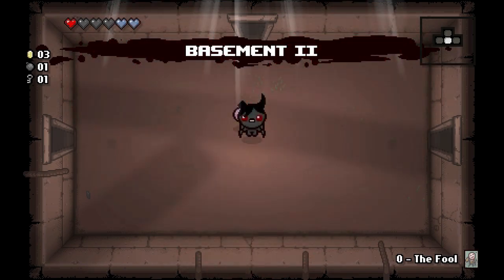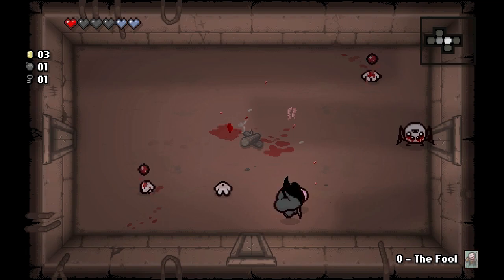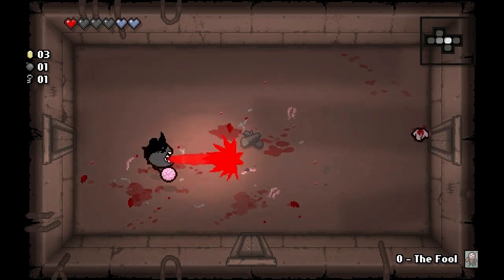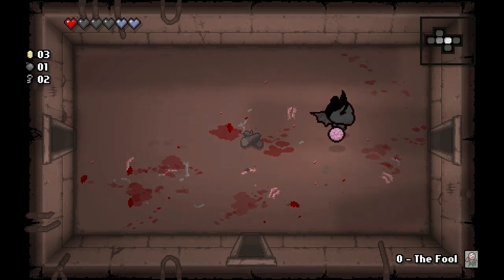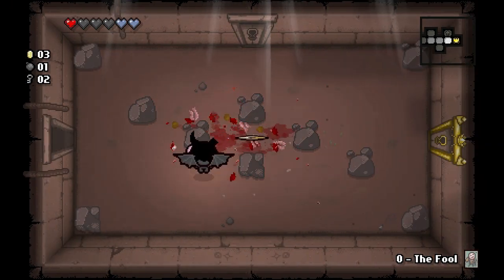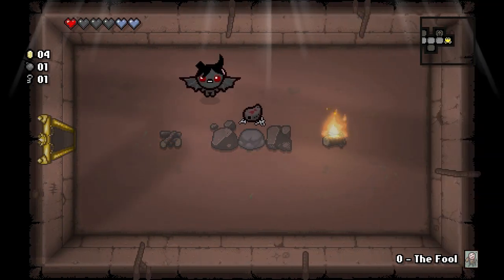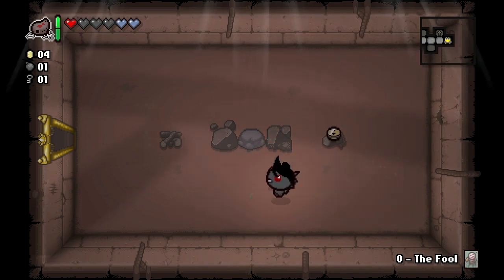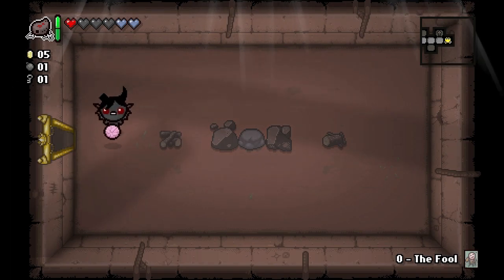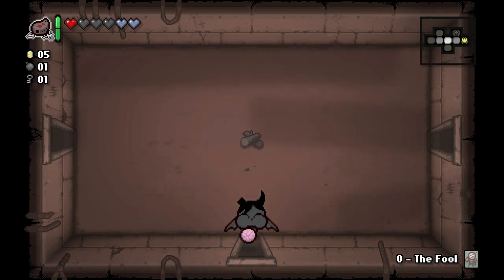Not only does he start with the short Brimstone which is super powerful, he's also got flying right from the start, which is just crazy powerful. Flying is one of those things you don't always get but he gets it all the time. Spider Butt — okay, let's take that. It does massive slow down and damage. Two-room recharge on it so it's not terrible.